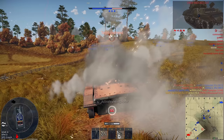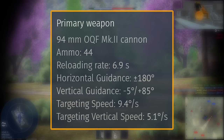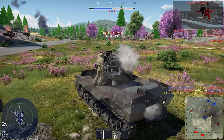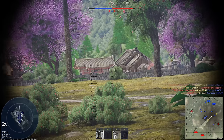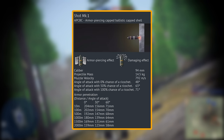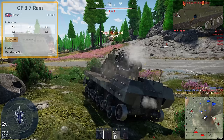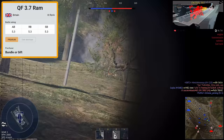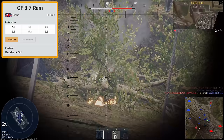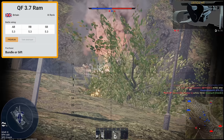Finally, we have the QF 3.7-inch RAM — an M3 Lee chassis with a British 94mm anti-aircraft gun on it, acting in the same role as the German 88mm half-track. This was a reward premium a couple of years ago but is still relatively cheap on the Gaijin marketplace. The gun is pretty powerful, capable of penetrating just over 200mm of armour, and with its large bore diameter it also creates a large amount of spalling. The rate of fire is also pretty good, allowing you to pump a lot of lead downrange quickly. The obvious downside is that this tank is open-topped — very easy to kill with just machine guns, and especially from close support and artillery. While the RAM is a good bit of fun, it isn't a great grinder, and it also sits at 5.3 — so again, pretty cursed.